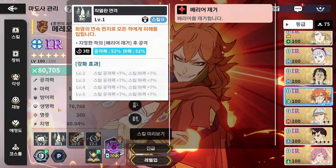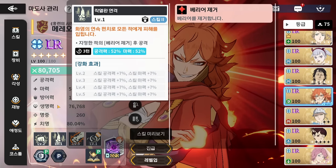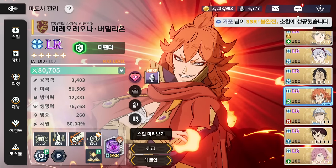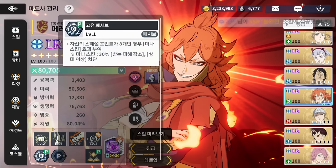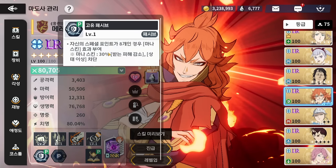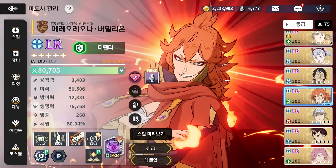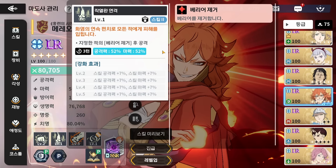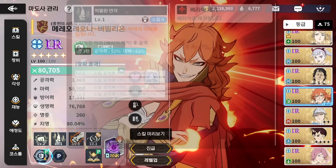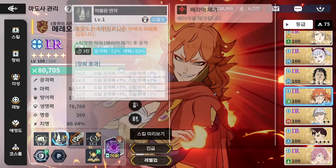Skill 2 without the skill page just removes a barrier on your chosen target — that's it. But with the skill page it becomes very strong. To explain that, first the passive: when Mario is at 8 SP, she gets a passive called Mana Zone that gives her 30% damage reduction and stun block. With the skill page, skill 2 is going to give the whole team two-turn Mana Zone — so everyone gets 30% damage reduction and two-turn stun block.